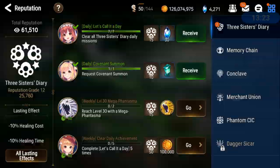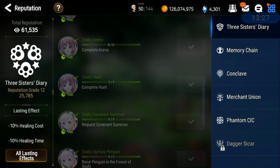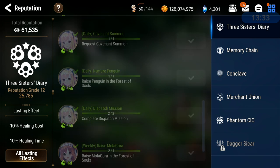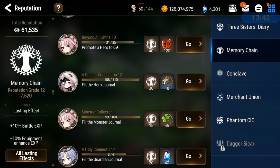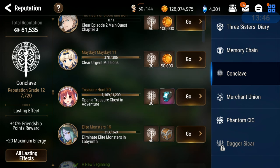In your Reputation, when you do your daily you're getting one Covenant bookmark — maybe it's raising penguins in the Forest of Soul. You need to do that every day. The Hero Journal is another way to obtain Covenant bookmarks.